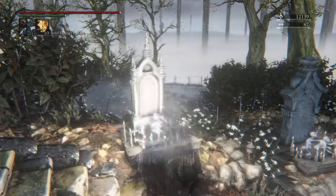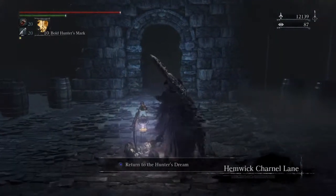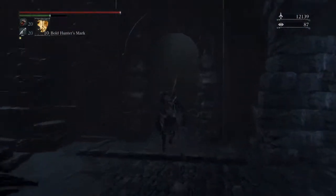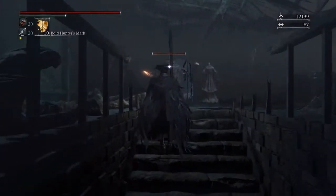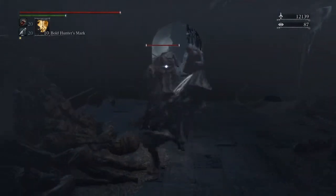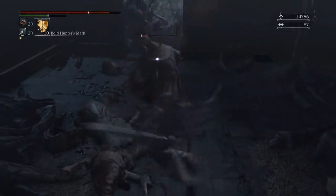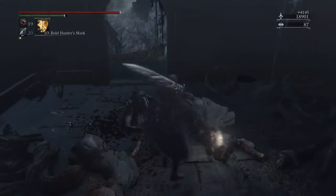To get there, you will first have to venture into the Forbidden Woods. After a while you will get to a couple of houses where there are some dogs, just within cages. If you take left and you come to a large underground cave, just run past it, you find a ladder, walk upstairs and venture into — open the shortcut into Iosafka's clinic.